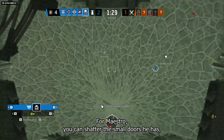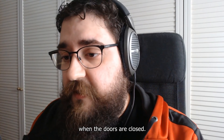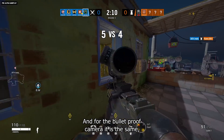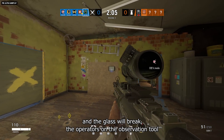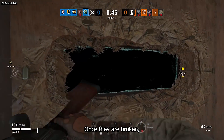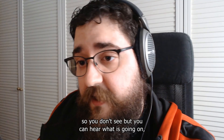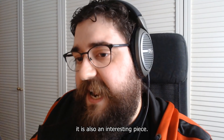For Maestro, you can shatter the small doors he has, making him unable to see when the doors are closed. He'll need to open them, and once open, he can shoot and gather intel as normal. For bulletproof cameras, you can get close, melee the glass, and operators on observation tools won't be able to see anything. Once broken, they won't be able to use the red or yellow ping, but all sound feed remains connected — so you can't see, but you can hear what's going on.